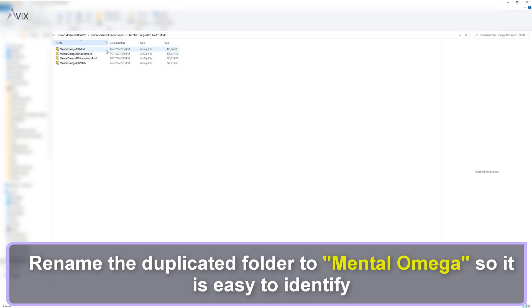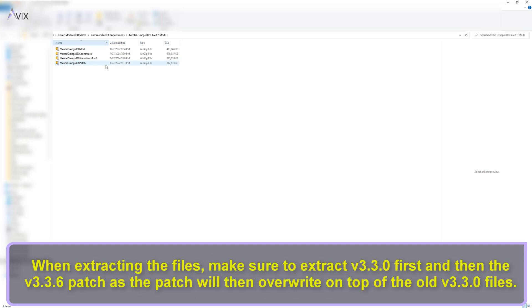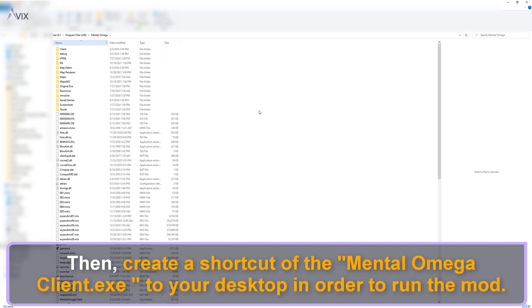After downloading the Mental Omega files, transfer them to the Mental Omega folder and extract them. When extracting the files, make sure to extract version 3.3.0 first and then the version 3.3.6 patch, as the patch will override the old 3.3.0 files.